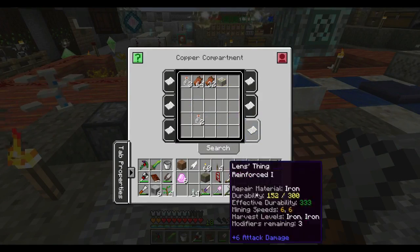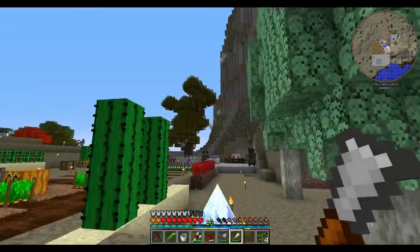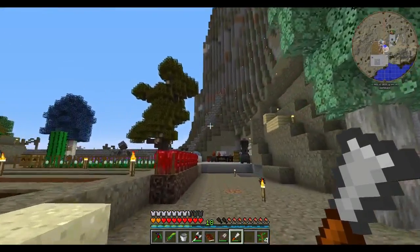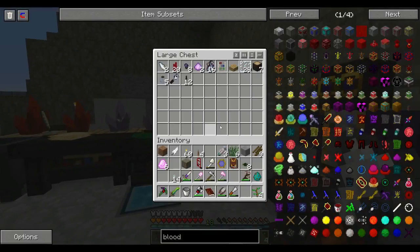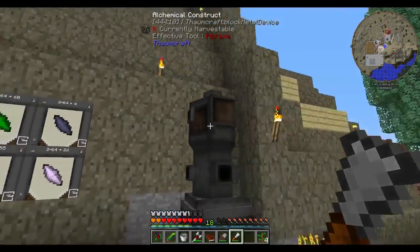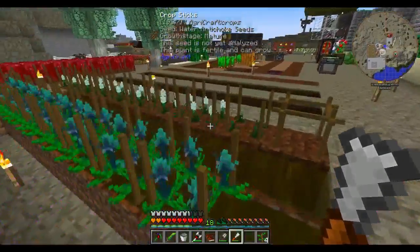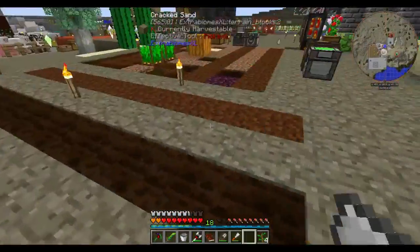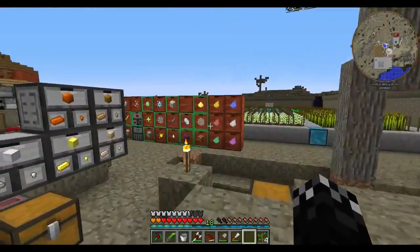I'm going to leave that in this chest for the moment. I'm going to put the runic altar, the altar blocks — I thought I had some thornium on me, it must be in the chest over here. I don't have any thornium over here, but that's alright, I'll make some in a minute. I suppose I should get back into what I've done in between episodes while we're waiting for it to go a bit darker.